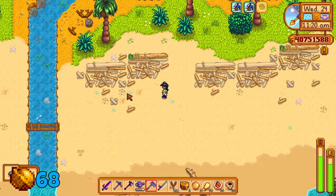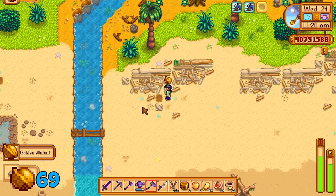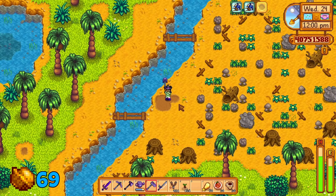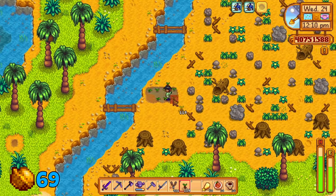There is a hidden walnut by this rubble in this spot here — this might be a tricky one to find. Whilst you're here, if you found any taro seeds from the volcano dungeon, definitely plant them next to any body of water or river.